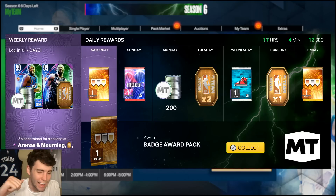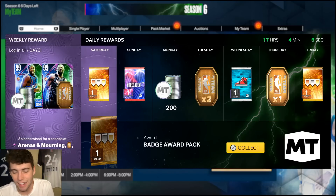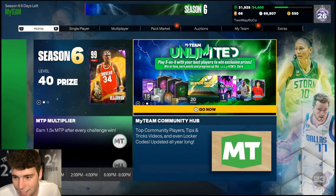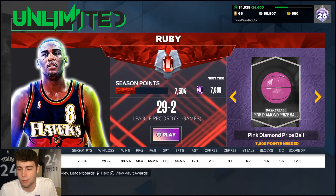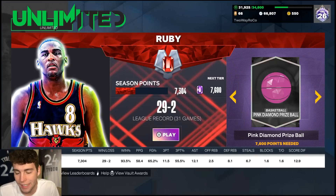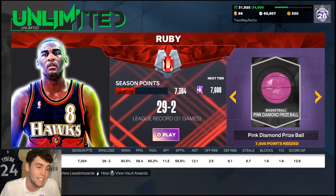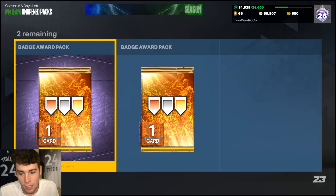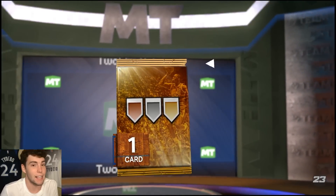It's your boy, back here with another video. Today we're doing another episode of our No Money Spent Squad series. Right now we are 29 and 2, closing in on that pink diamond prize ball. I don't know exactly how much MT that's gonna get me, but it should get me at least something.